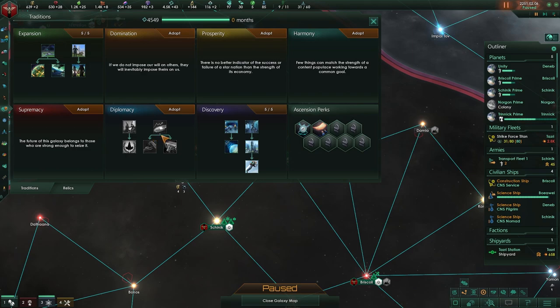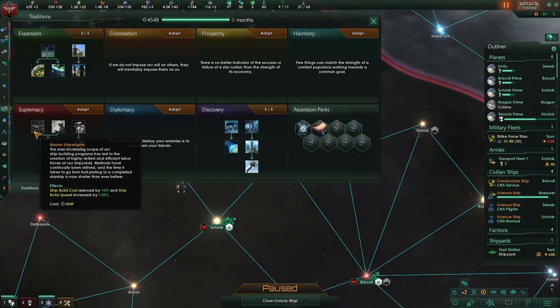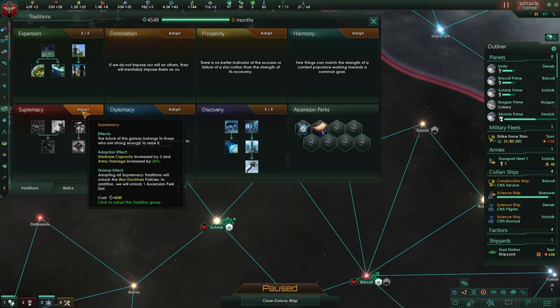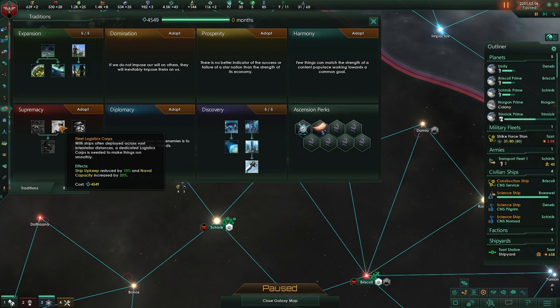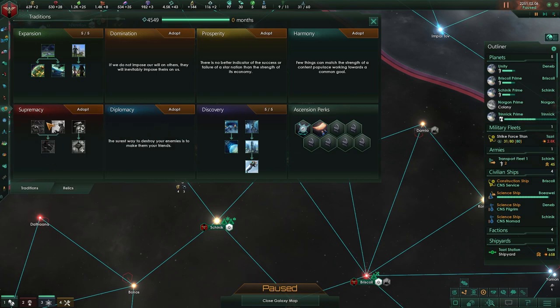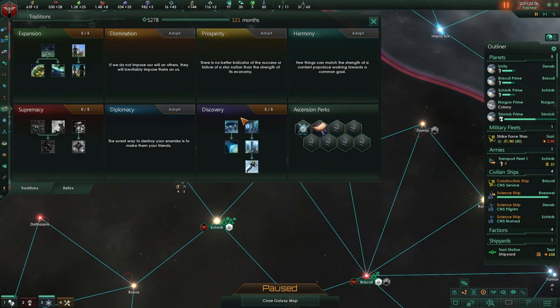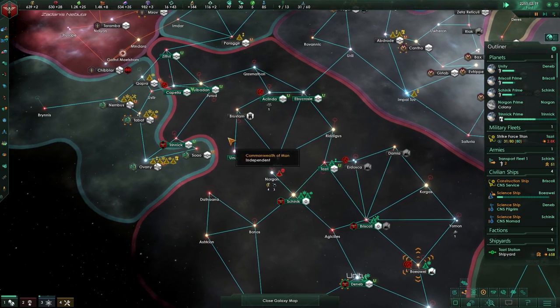Let's do a pick here: starbase capacity by 2 and army damage plus 20, ship building cost and building speed, ship firing rate increases by 10 - that is quite nice. Starbase damage plus 20. Fleet command limit plus 20, admiral leveling cap, ship upkeep, naval cap by 20. I'm thinking heading over into supremacy and then head over to the others. So let's go into supremacy - we'll get more of that. We want naval cap, we want firing rate, we want everything.